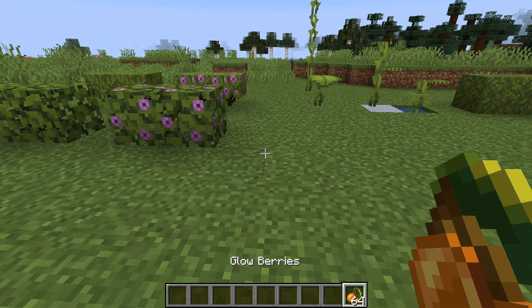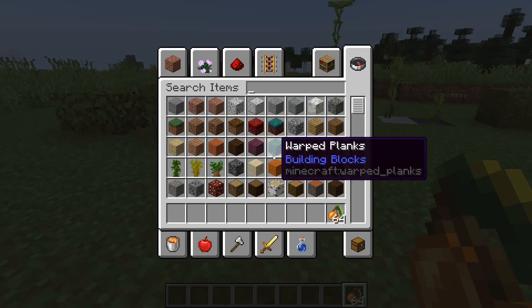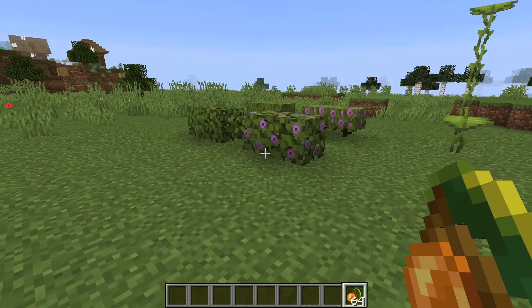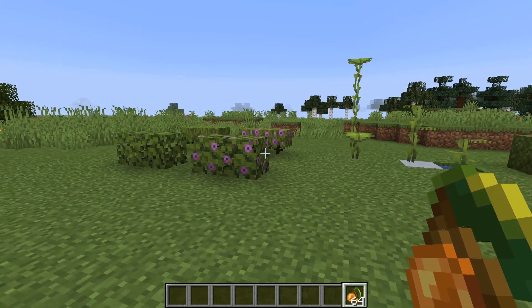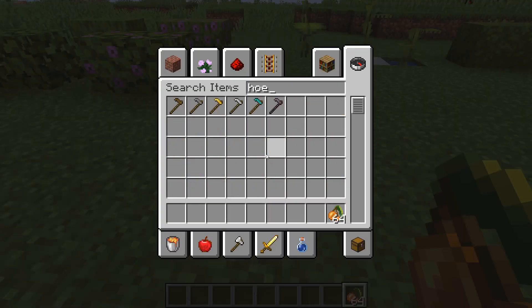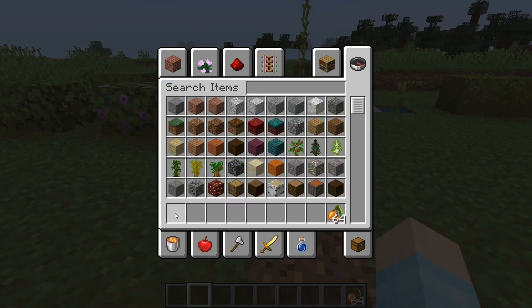The next thing is cave vines and glow berries. Cave vines are not a thing I could find — I looked everywhere and couldn't find any. I thought it was the glow lichen but that's not it either. Apparently glow berries grow on cave vines and cave vines are found in caves. I went exploring thousands of blocks and couldn't find any. Foxes eat glow berries, which is cool.